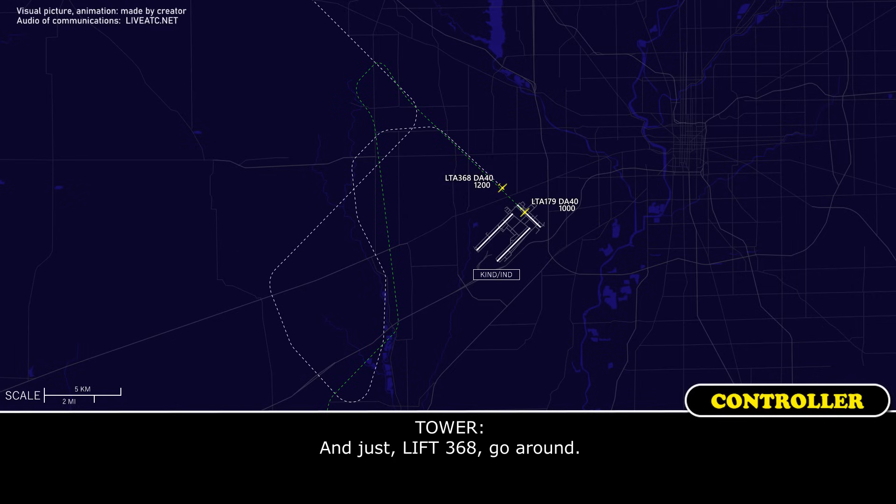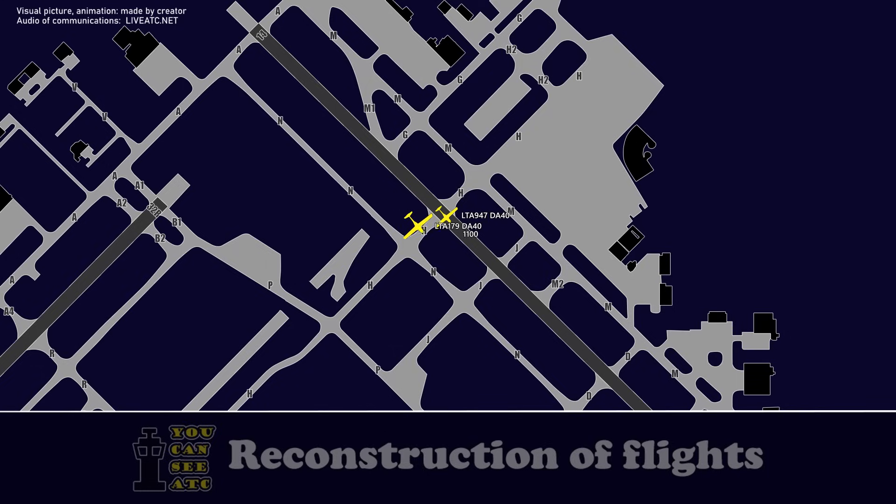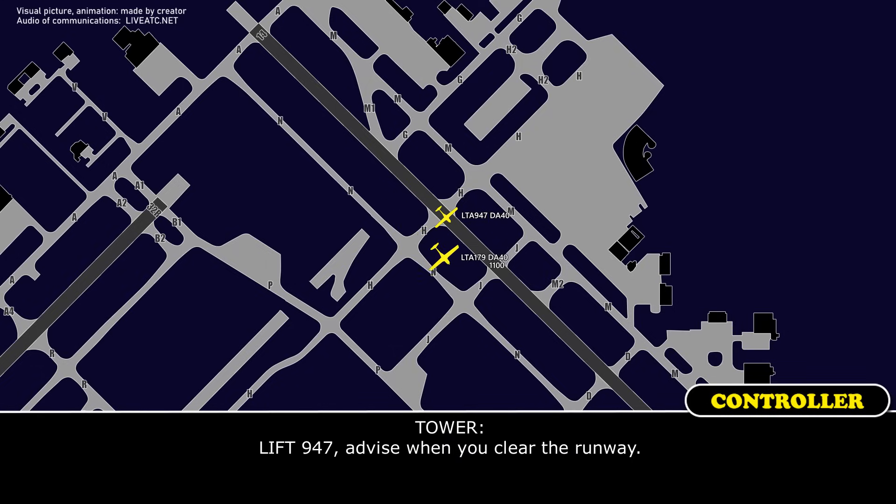Left 3-6-8, go around. Go around, left 3-6-8. Left 9-4-7, advise me when clear the runway.